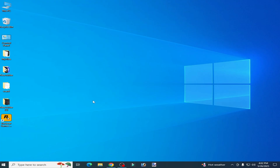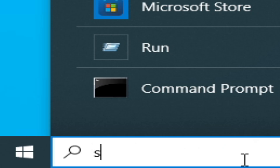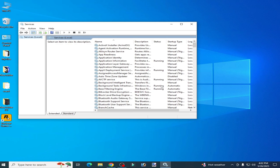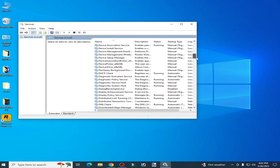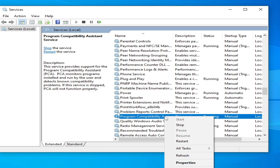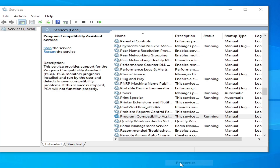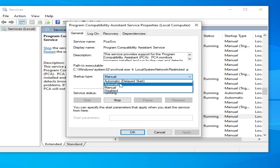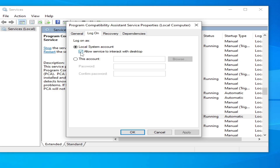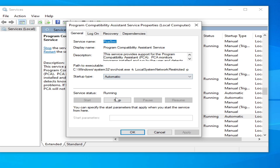Solution number one: if you are running your game in Rockstar Games Launcher, go to the search bar on Windows, type 'services', go to System Services, scroll down and go to Program Compatibility Assistant Service. Right click on it, go to Properties, go to Startup Type, set it to Automatic, hit Apply, go to Log On, check that option, hit Apply, go to General and start it again.